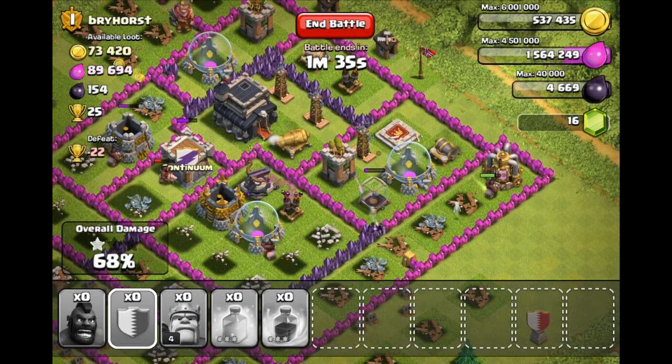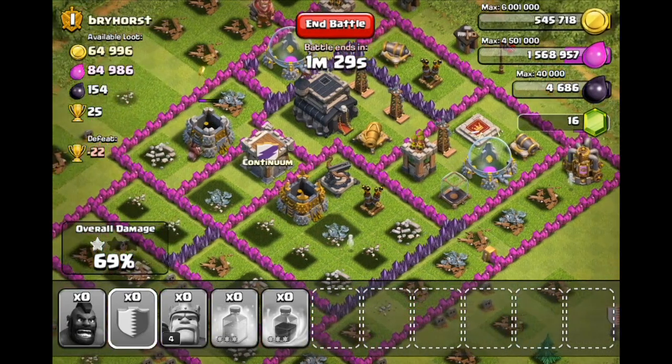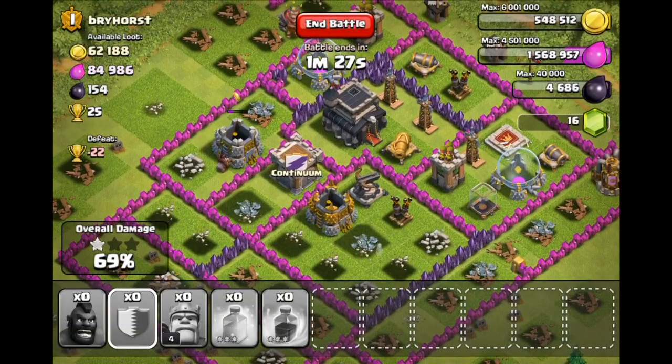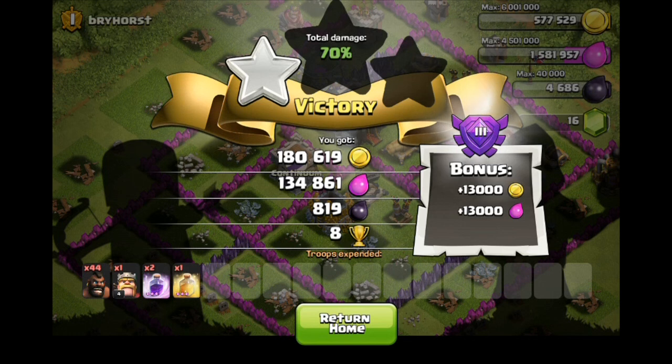They're hilariously jumping around — we have 66% right now. I don't think we're going to make it to the Town Hall, but it does look like we will get an okay amount of resources. The hog riders don't have too much health — looks like they can get taken down in about five hits or so. This last guy is just ticking away, getting about a thousand or more per hit, so that is awesome — that's what we're looking for. He's almost done over there. Now he's in range of that cannon, so he's going to get taken out in about three shots, and that's going to be it.